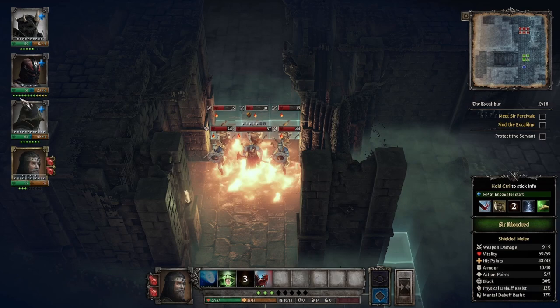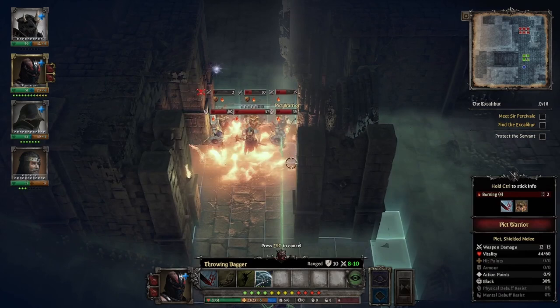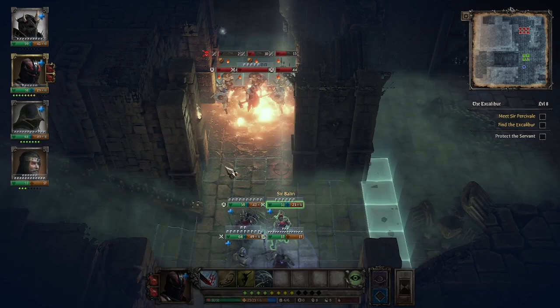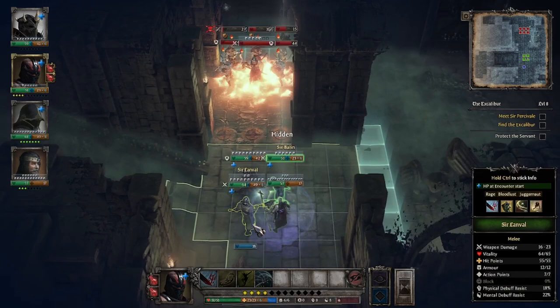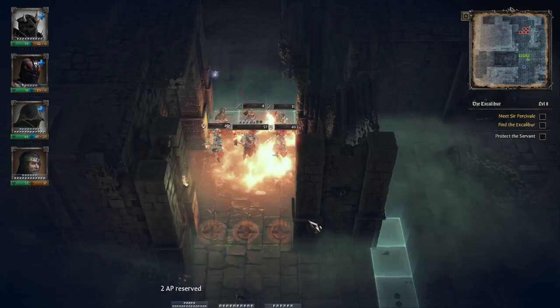This third one will probably live because I can't throw a dagger at him, even if I could get in range, because of all these people in the way. For Balin, we're just going to trap up. I should swap their positions after this fight. For now just move up, Defensive Stance — and I think that should be good.